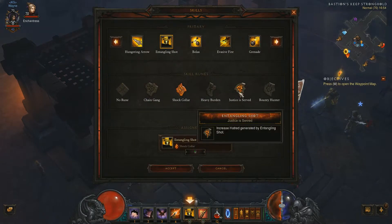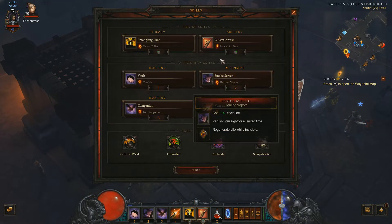If I wasn't using that belt, I would use Justice is Served just for the extra Hatred Regeneration, which doubles the Hatred Regeneration you get by using that ability. So that's a good option to have.